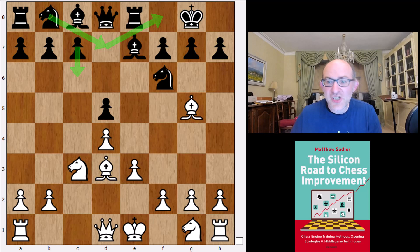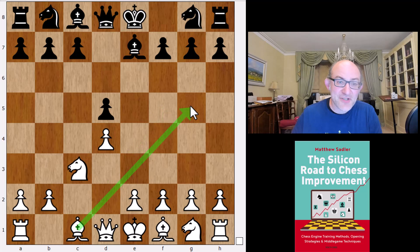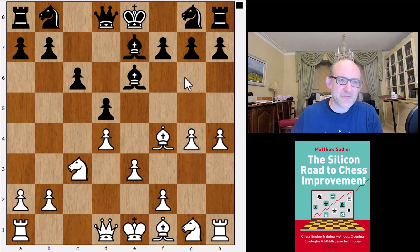Over the years black has tried a lot of ideas after knight c3, thinking that knight f6 was inaccurate. One idea is bishop e7. The idea is that when we take, white is no longer able to play bishop g5, so we end up with bishop f4. Black then plays bishop f5, trying to get the bishop onto an active square. After bishop d3, black will just exchange off the bishops, which should be pleasant. But Botvinnik came up with the idea against Petrosian of playing g4 and h4 — very risky to take this pawn because of queen b3 hitting the b7 pawn.